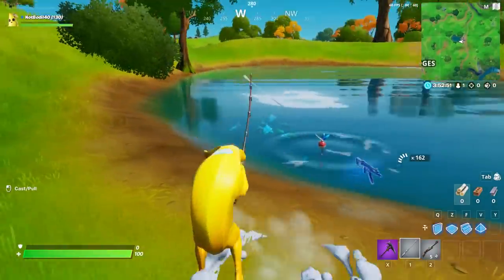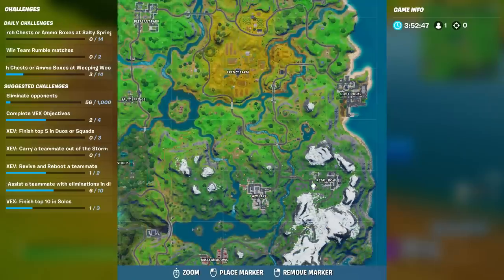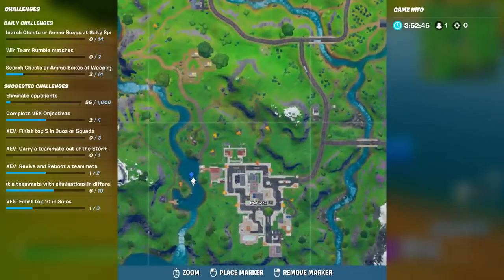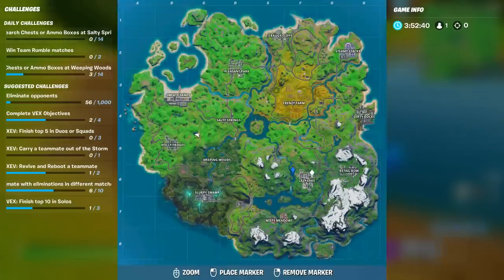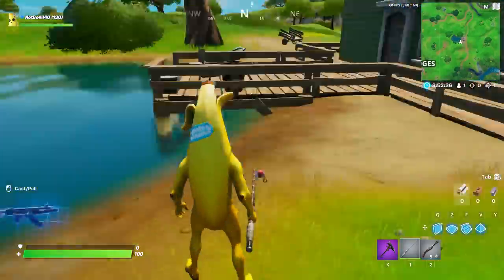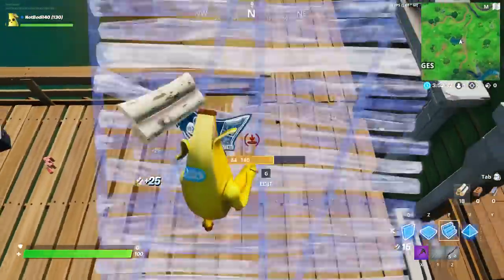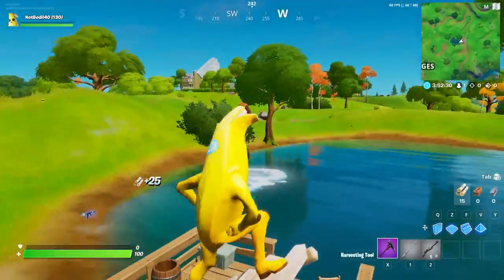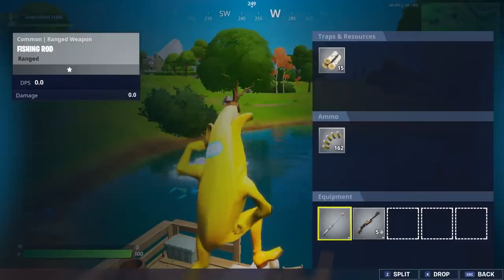He's got an SMG though — but yeah, this is location number two, and location number three is Lazy Lake, basically over here. So that's Lake Canoe, Flopper Pond, and Lazy Lake. I hope you found this video helpful — if you did, make sure to like and subscribe. Thanks so much for watching, see you next time for another Fortnite challenge video. Bye!